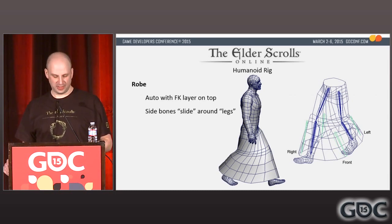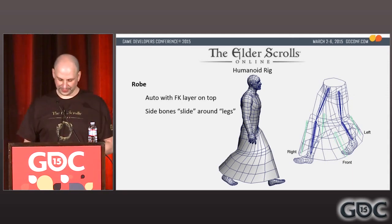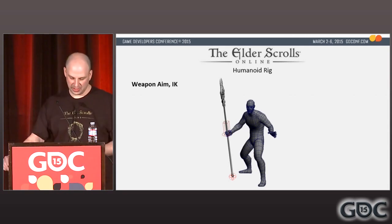As any self-respecting RPG does, we have robes and dresses. Unfortunately we have no game-side simulation and only had four bones allocated to the robe. The animators basically just wanted it to stay out of their way, so a large majority of the robe animation was driven automatically by leg motion. We drove the robe with one bone in the front between the shins, one in the back between the calves, and one on each side of the lower legs. The weapon controls can be docked at several locations on the character's back and hips, and there's an IK system built in to plant the weapons on the ground.